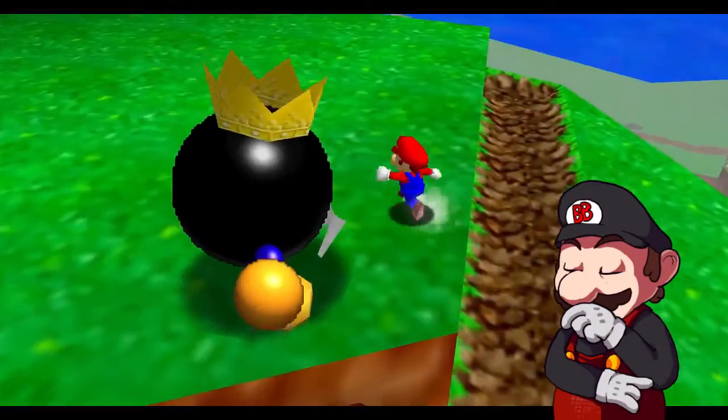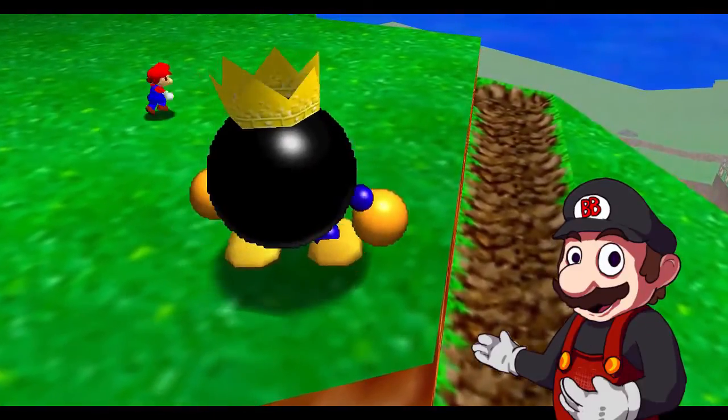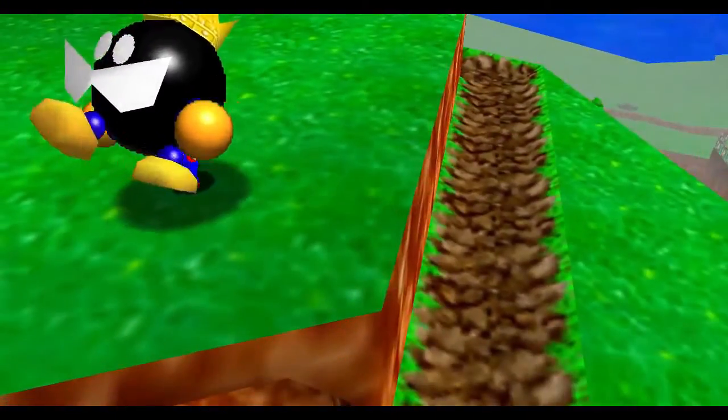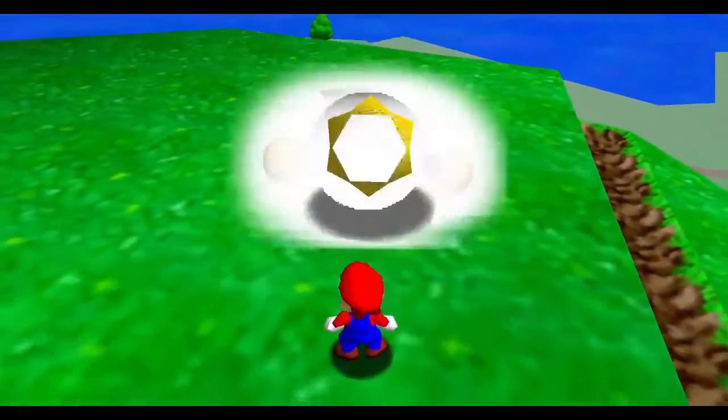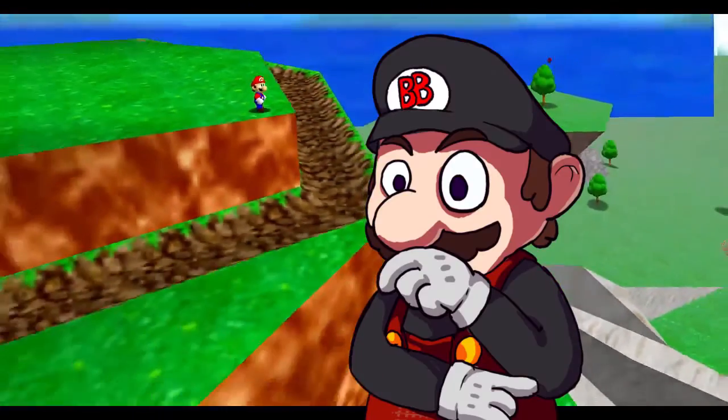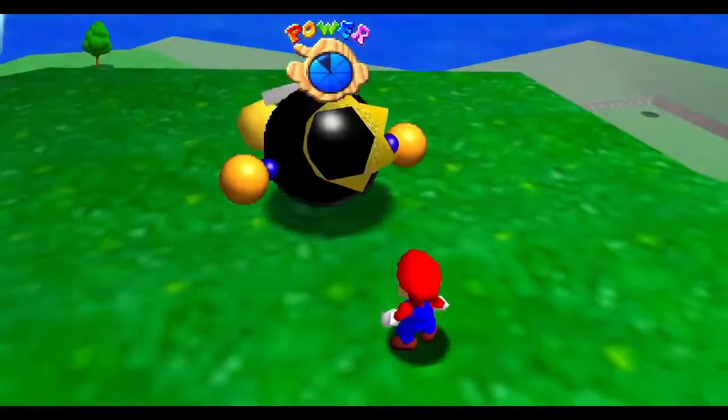Let's get this out of the way — the logic in this battle makes no sense. You need to get behind King Bob-omb, pick him up, and throw him onto the ground 3 times, however if you throw him off the mountain, it doesn't count as a hit. What? Why? And then you get a star.